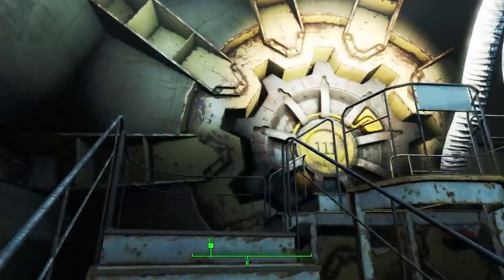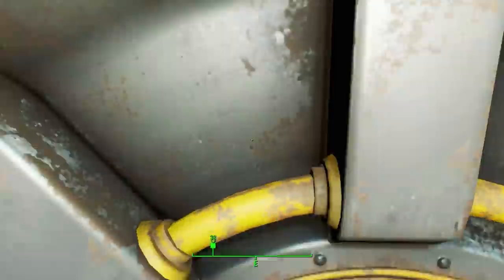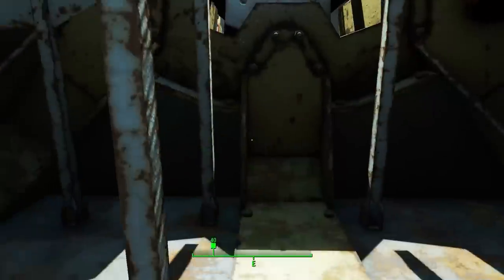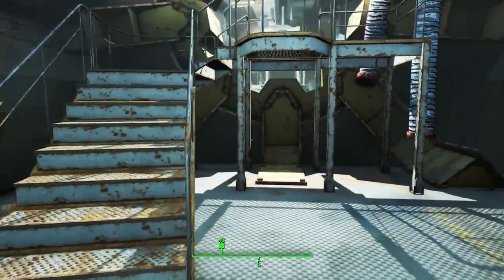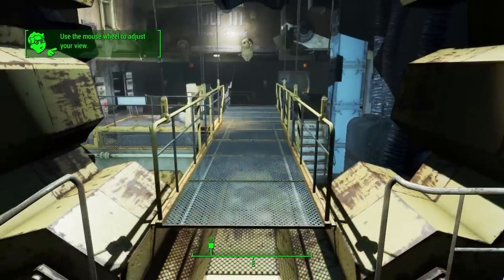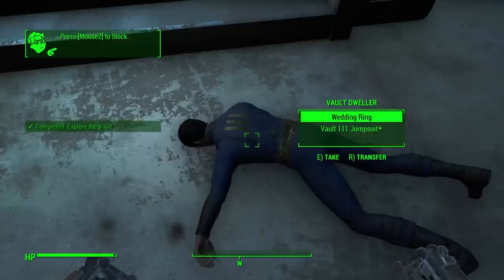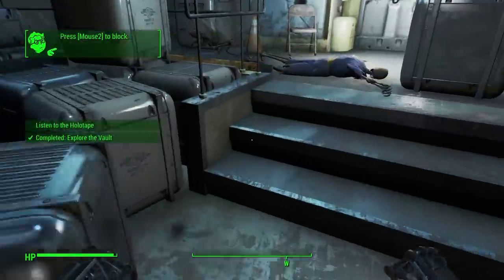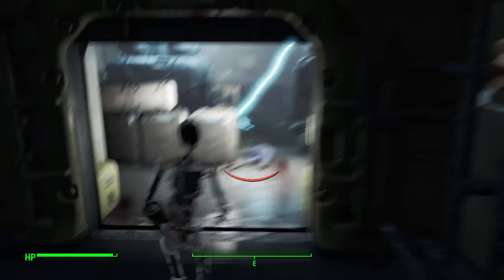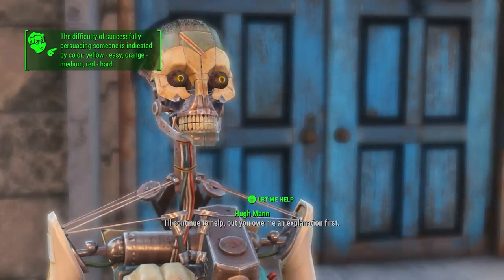I walked into Vault 111 and picked up the necessary items to invest my character just enough in the main story to find the Institute. One thing to be careful about with this mod: you can soft-lock out of the story if you never get into Vault 111, and the door won't open after a certain point. This video would have been out a lot sooner if I'd known that. Anyway, I found the real protagonist face down and eaten by roaches.